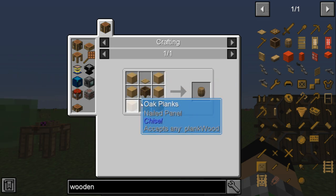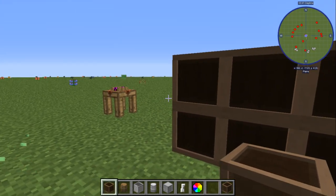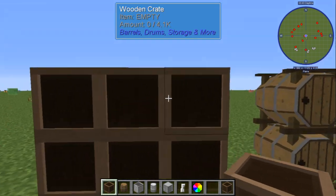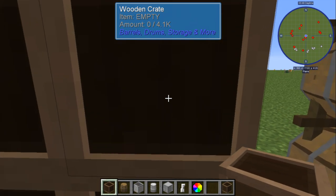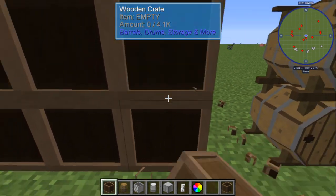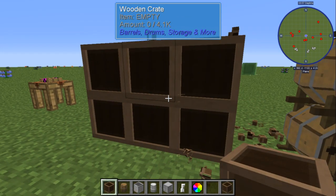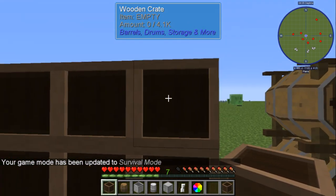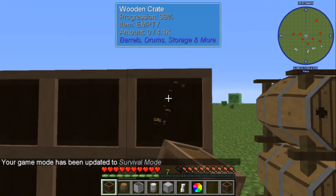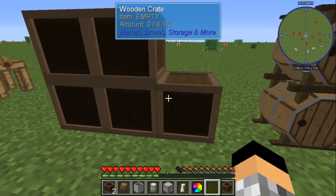Now these bad boys — just want to keep you informed — you have to shift-click to break these in creative mode. Shift and left-click to break them. In survival mode, you can just break them normally without shifting — so keep that in mind.